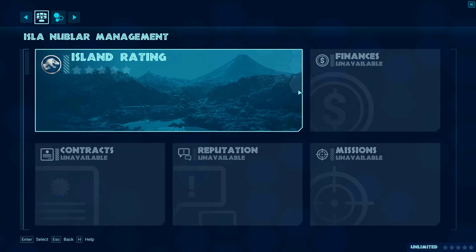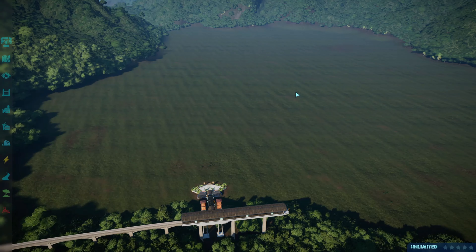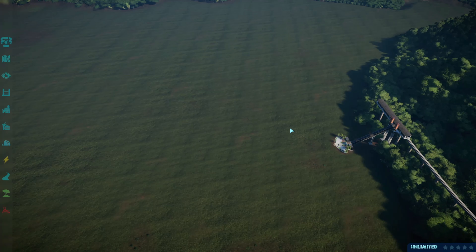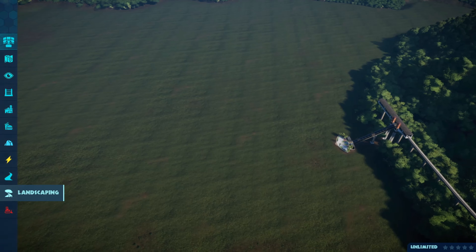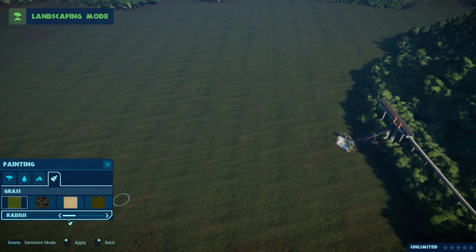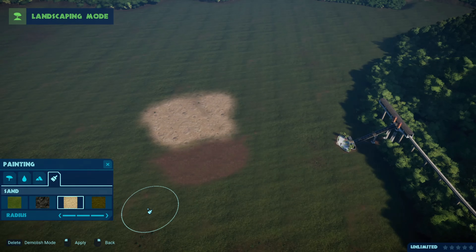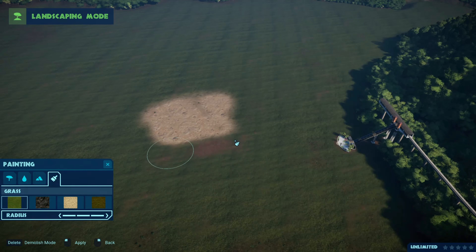Hey guys, welcome back to another video. Today we are playing Jurassic World Evolution and you might see that the terrain is different because I have mods in, so you could find all of them on the Nexus page. The sand is a lot better now, the dirt is a lot better - basically everything is just ten times better, which is really nice.